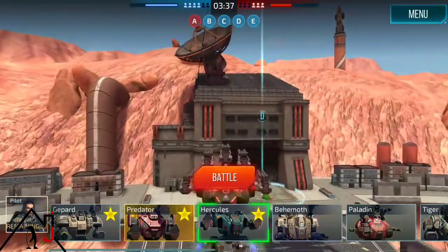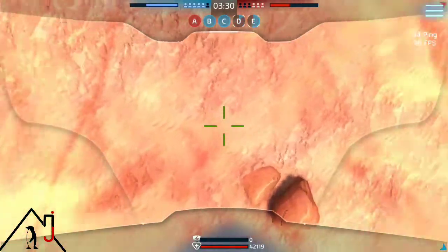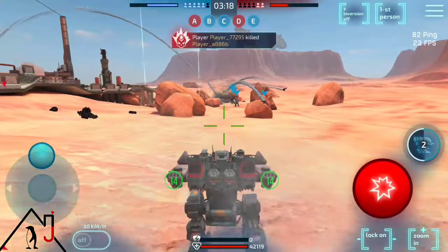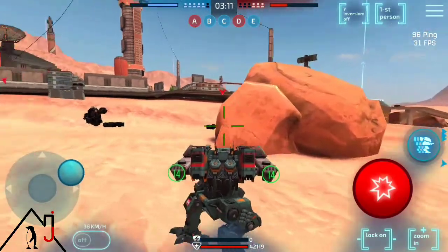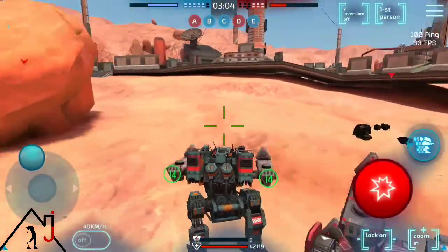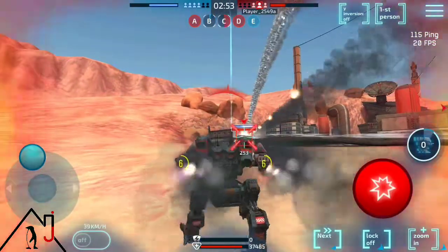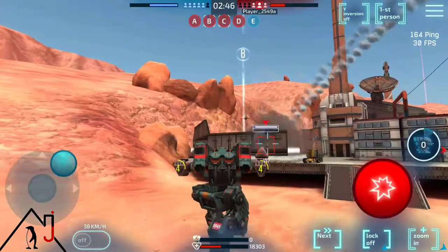Our next robot we are going to jump into is the Hercules. I do like the dash abilities. I like the dash because it can be a little surprising, and it has a very short cooldown time as you can see. So I can dash from side to side, from one area to the next. Having the dash gave us the ability to get behind cover.